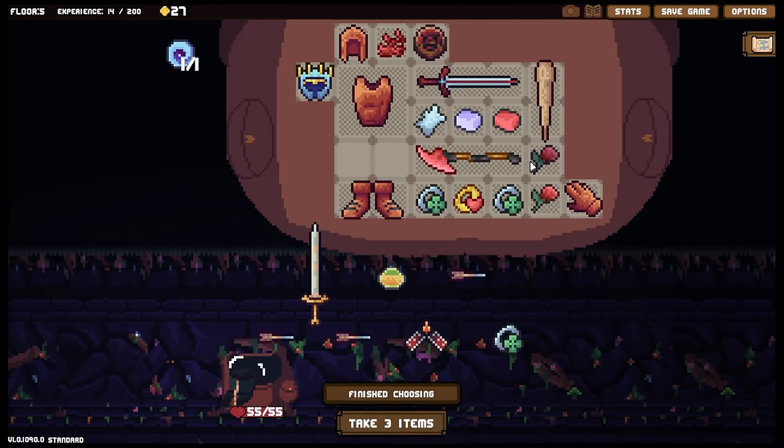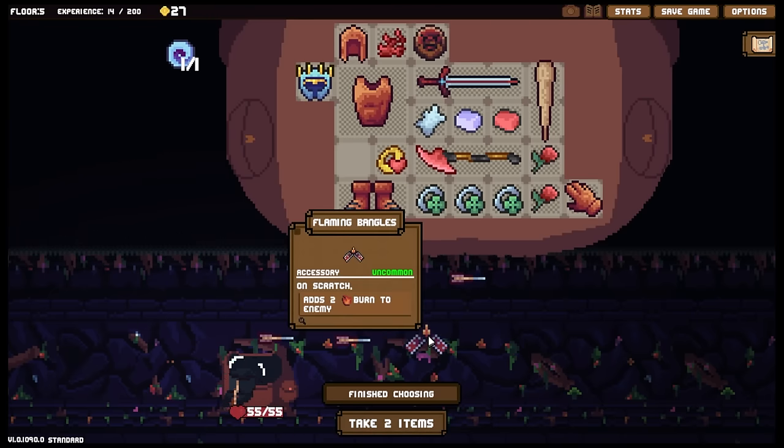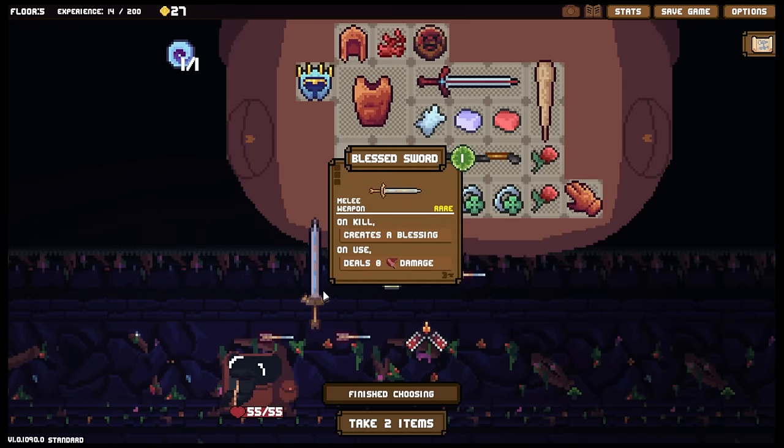We can start stacking up the thorns - got another lucky ring, really this is going to be the ring build. We've got the blast sword as well, on-kill creator blessing.